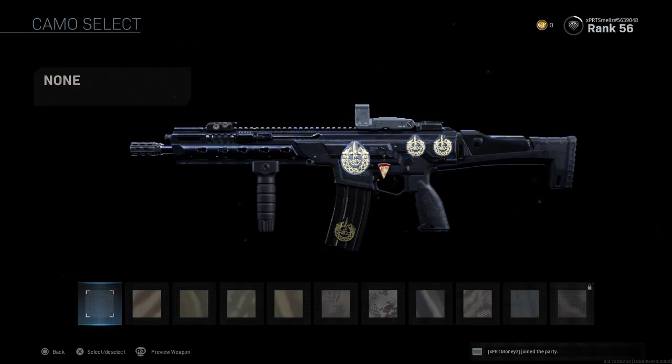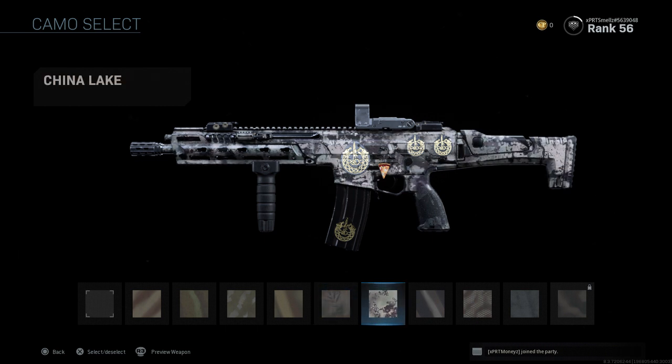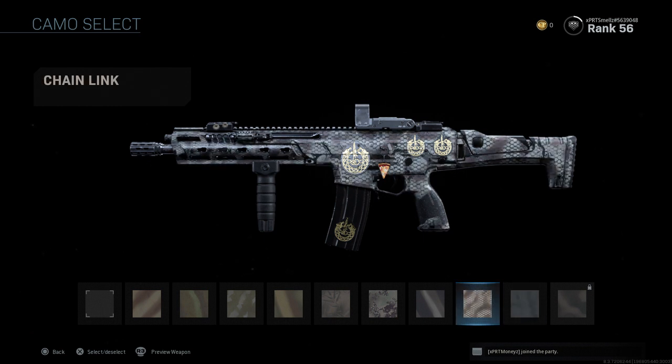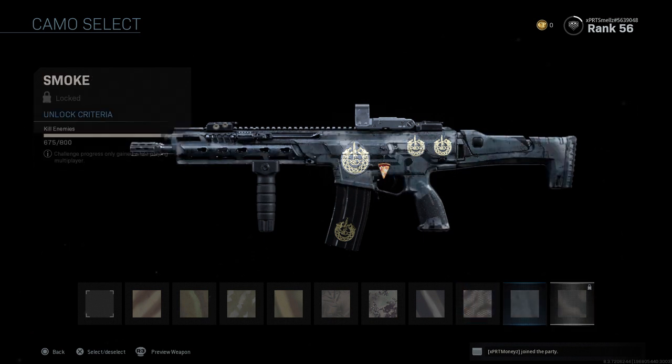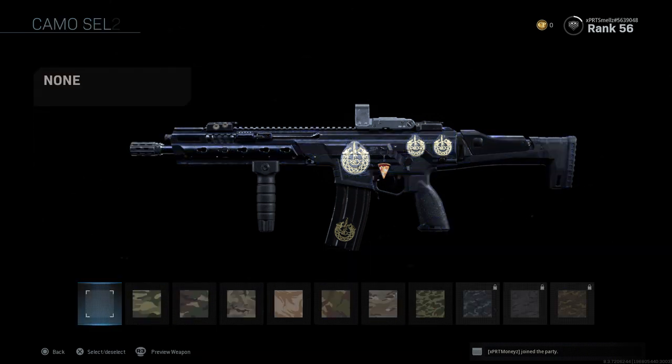So we got the first camos — these are just the spray paints. We got the Desert Snake, the Commando, Rip and Tear, the Moroccan Snake — that's pretty dope — the Pitter-Patter, the China Lake, Pinstripe Suit, Chain Link. A lot of the spray paints are here. You have to get 800 kills with every single weapon if you want them gold, which actually is not that bad if you're a grinder. I almost had that one unlocked — those are the spray paints.